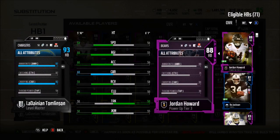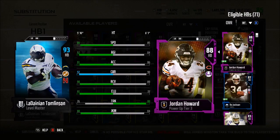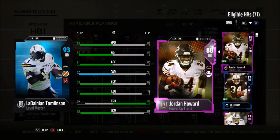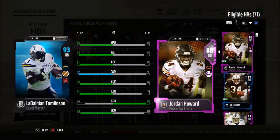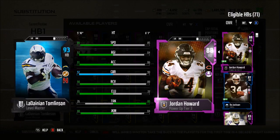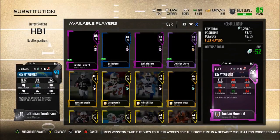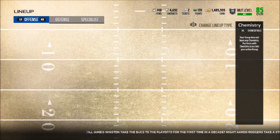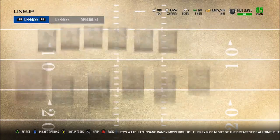So we have Bo Jackson, LaDainian Thomas, and Jordan Howard in the backfield — absolute studs. I cannot wait to see what upgrades Jordan Howard gets. LaDainian Thompson will probably be my backup all year. If Jordan Howard has an amazing week and gets a team leader card, I can throw it in the upgrade set and get an amazing Jordan Howard, or just keep him as an 88 overall third running back.